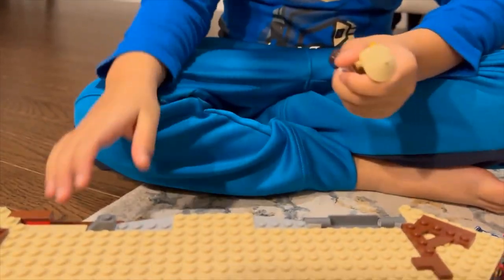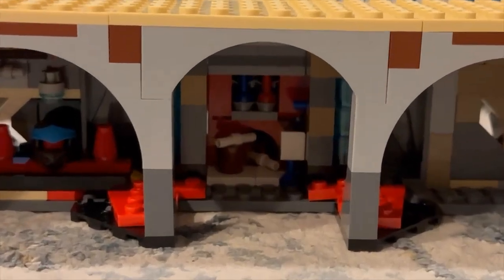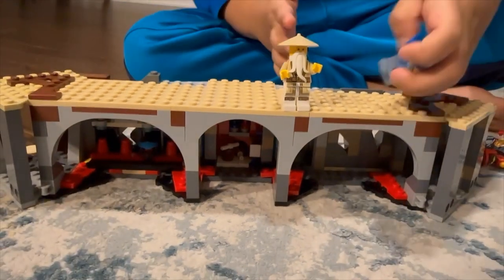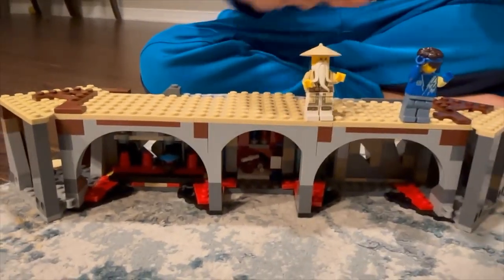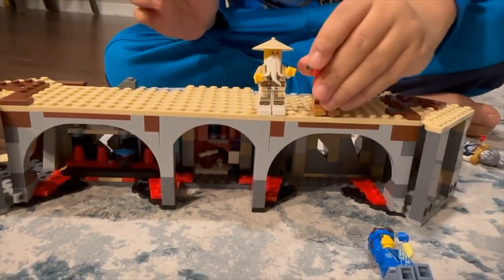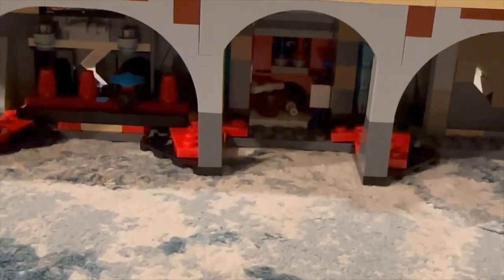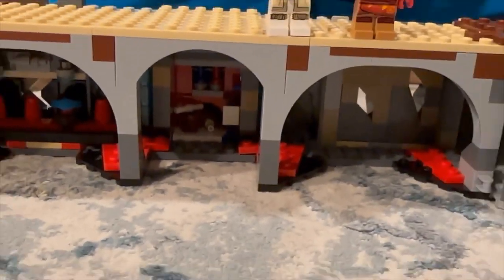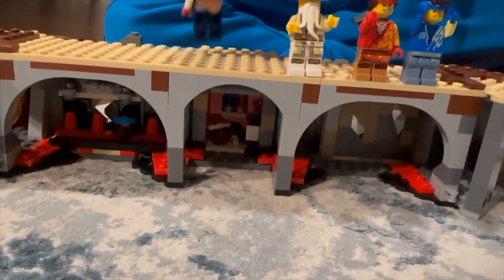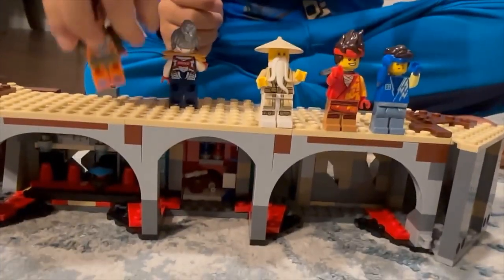We have finished the ninja dojo temple! This is how it looks. In the top you see two figures. Wonders of the world — wonders of the LEGO! Look at the arches, they look so nice. And then in the front side we will show you how the staircase looks.